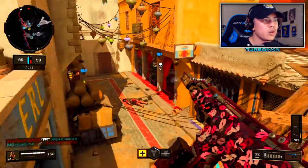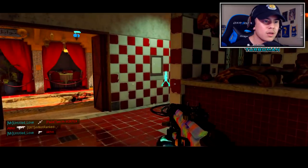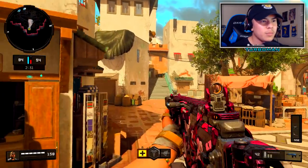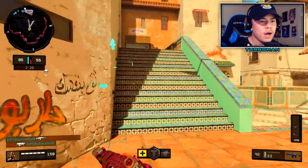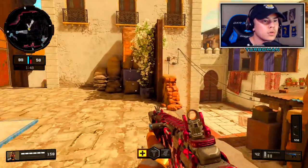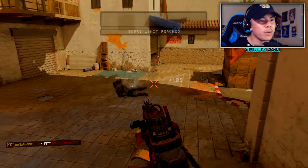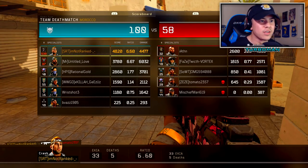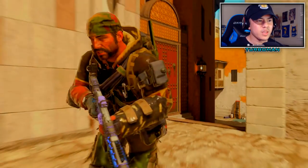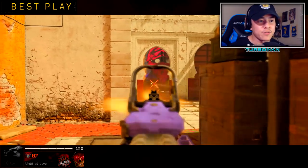Looks like the teammate could use help — I'm going to go around and flank. Whoa whoa hold on. I'm at a loss for words right there, I really don't know what happened. There you go — there's one more right here, this is all mine! 33 and 5, 6.6 KD — we definitely got on a pretty good streak there. It almost felt like I was unstoppable at some points.